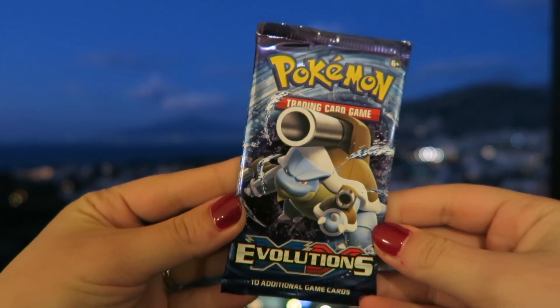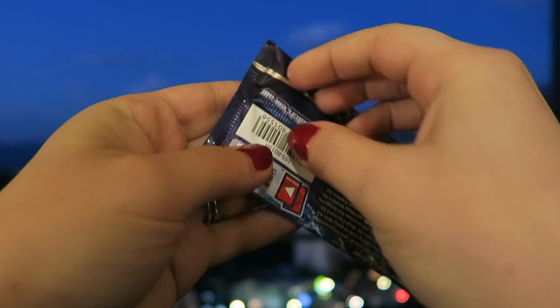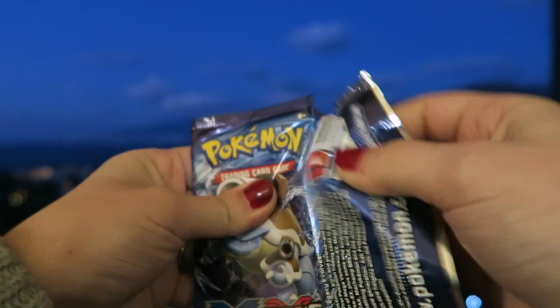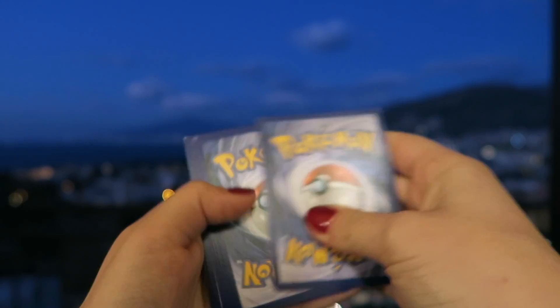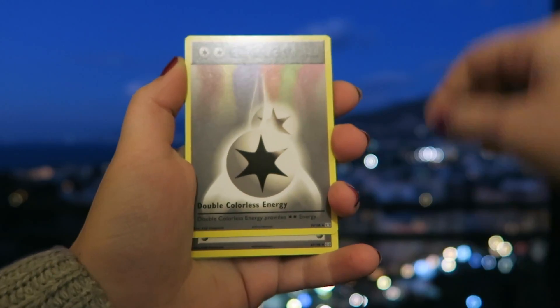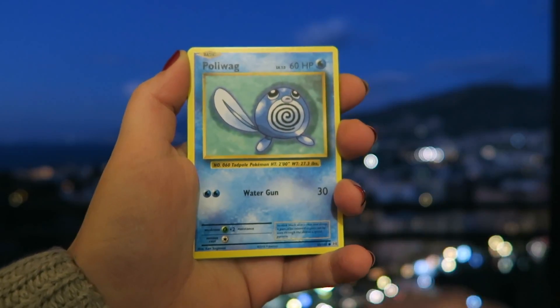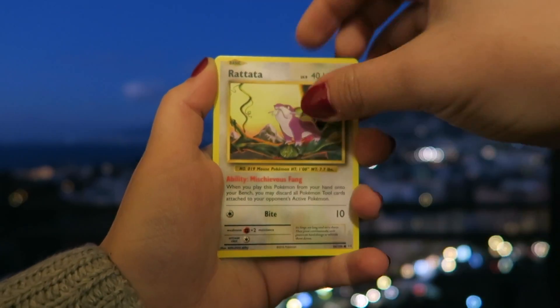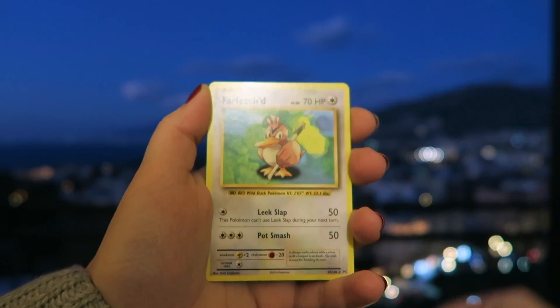The last Blastoise Evolutions pack — I opened one when we were in Venice and had some pretty good pulls. Let's see how this one works out. We have a Professor Oak's Hint — talking about hints! A Double Colorless Energy, Super Potion, Nidoran, Poliwag, Energy, Rattata, Vulpix, a Reverse Holo Raticate, and Farfetch'd.